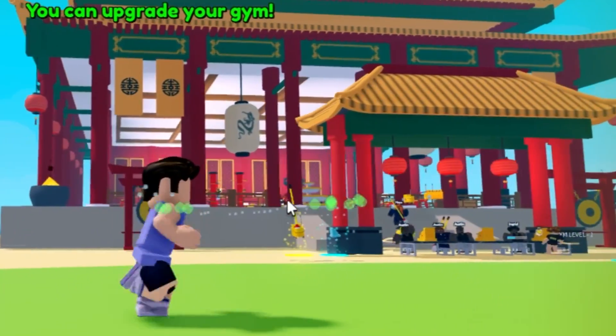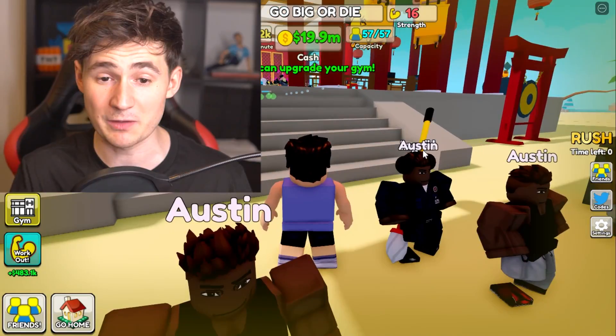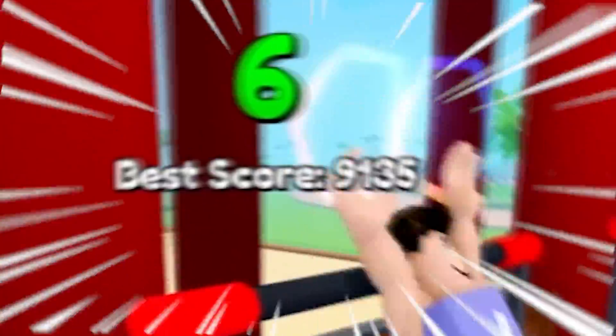A lot of people have been saying that this is a small gym, and I agree. Today, we're gonna make it bigger. We're gonna get 60 people. It costs 350 million, which is not great. By the way, my voice is horrible, my nose is full. There's one thing that always helps — spin faster, get that speed up.